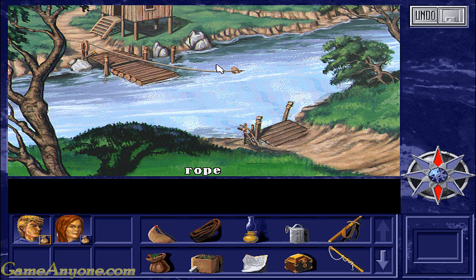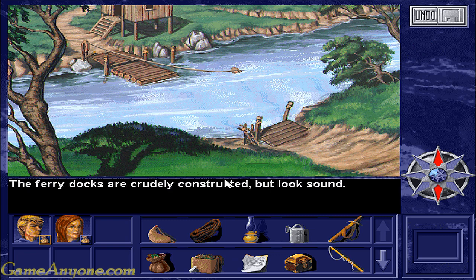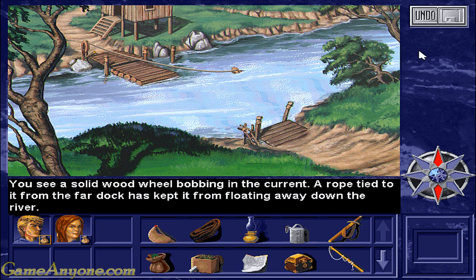We have to cross the river. The ferry docks are crudely constructed but look sound. Looking at the rope, you see a solid wooden wheel bobbing in the current - a rope tied to it from the far dock has kept it from floating away downriver.